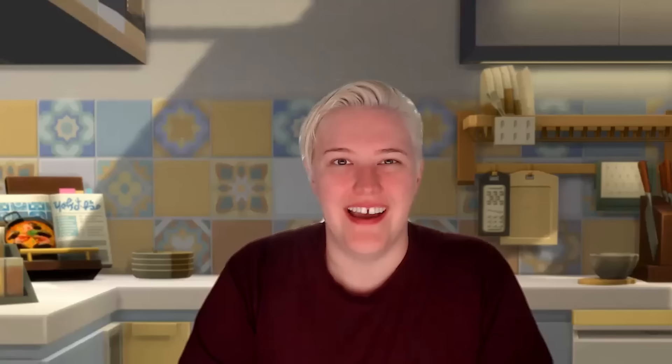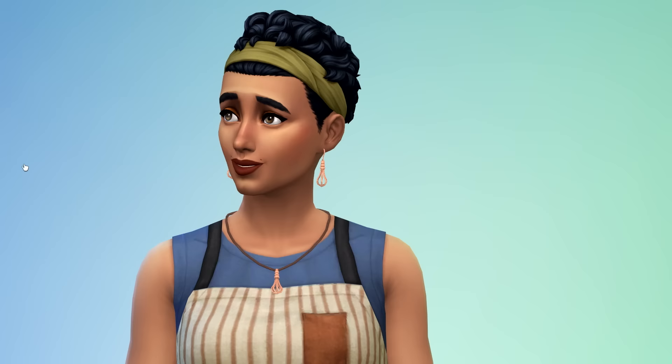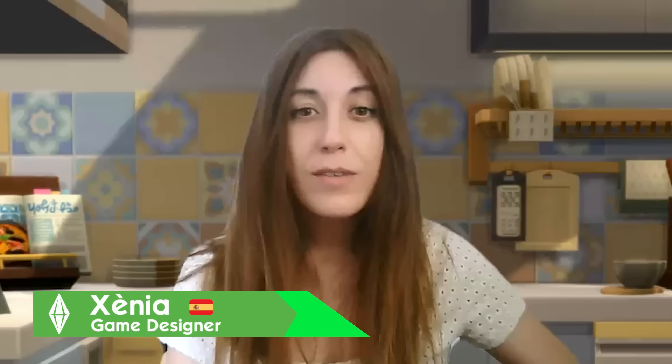The updated recipe UI isn't the only thing coming to the base game alongside this pack. Hashtag free the cupcakes — get ready to cook cupcakes in the comfort of your own oven rather than the cupcake machine. For this pack, I mostly worked on cute accessories and casual clothes for your foodie Sims, including a whisk-themed set of earrings and necklace. We've had so much fun developing this pack and have put a lot of heart into each of its features. We hope you enjoyed the experience of becoming a Home Chef. Thank you for tuning into our first look — and now, here's a little sneak peek.